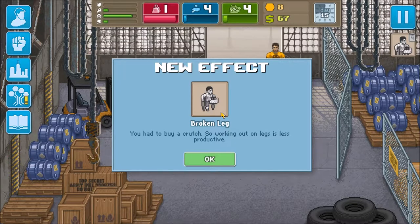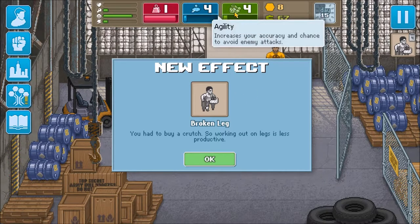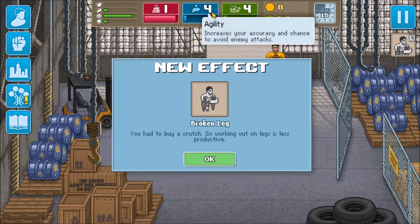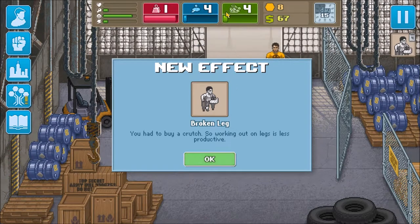Hello mortals, I am DarklordKaiser, welcome back to Punch Club. We still have a broken leg because I've been literally continuing straight on from where I left off in the previous one. Legs still broken, which means working out our legs is going to be less effective.